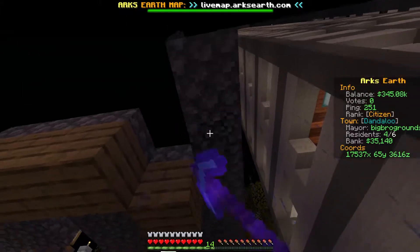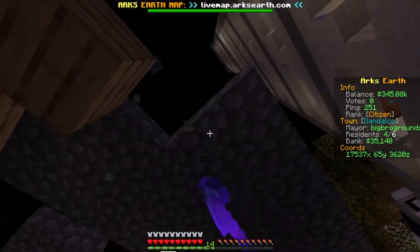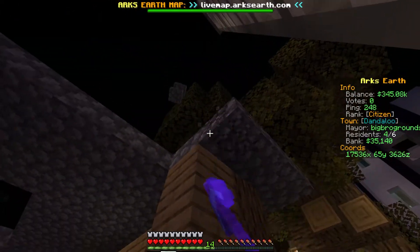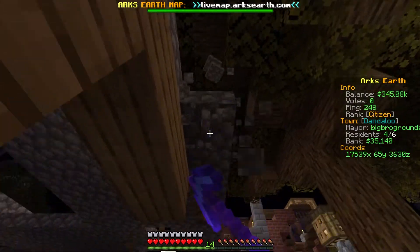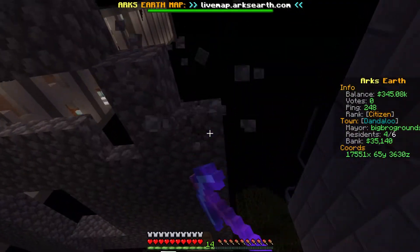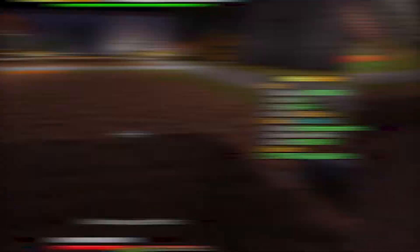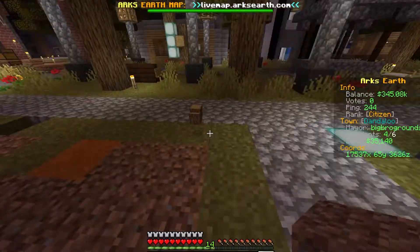Oh, but funny story — the town almost got unclaimed, which means we probably would never have been able to claim anything ever again. I basically saved this town. I was a day late just checking up on Arcs Earth to make sure the town doesn't go away. You're welcome, and then he went away for a week. And luckily Tom had gone on and pretty much saved the entire town. We are literally the oldest town in Australia. Yay! We're the OGs.